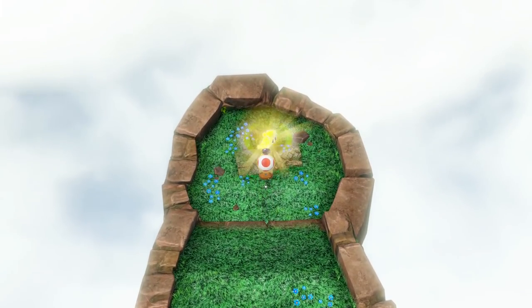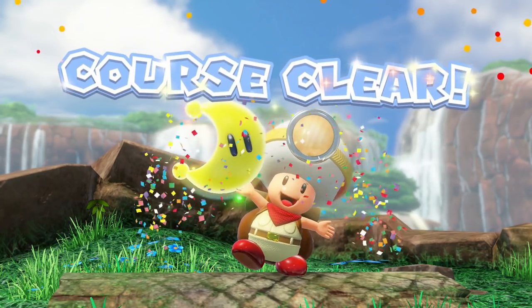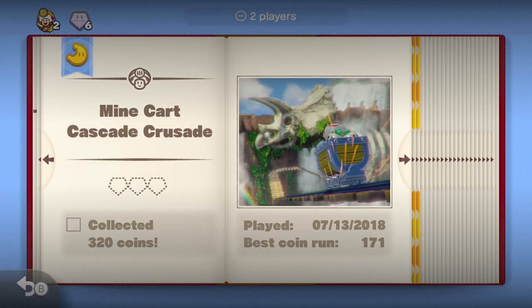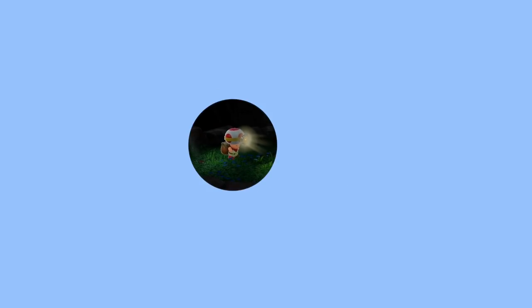Now you know how come Captain Toad gets lost in Super Mario Odyssey — you gotta find him in each kingdom because look what he's doing here. 320 coins — I didn't get that. I could do that though, that probably won't be too bad. Let's go back in and collect those coins and nail down that bonus objective. There's a big pile of coins I wasn't able to get.